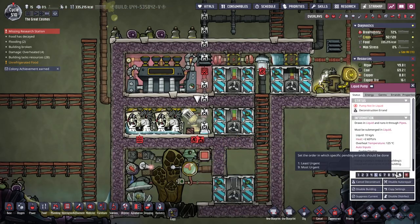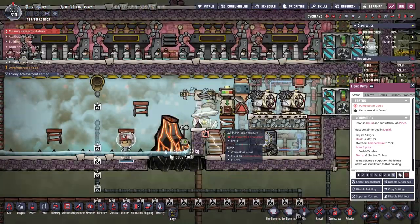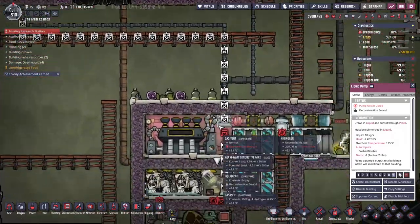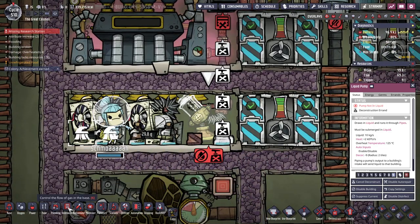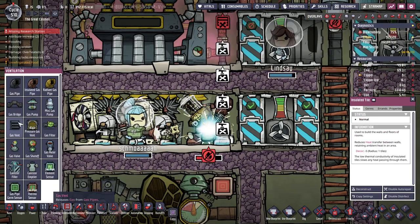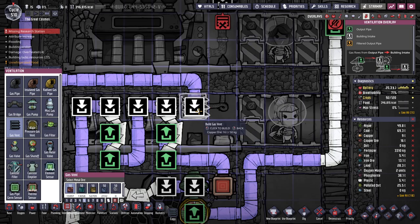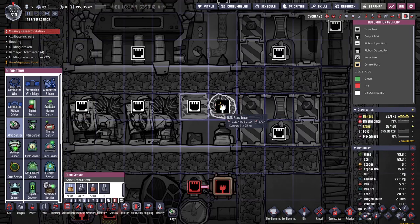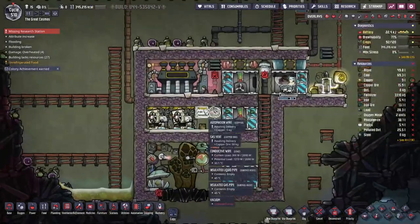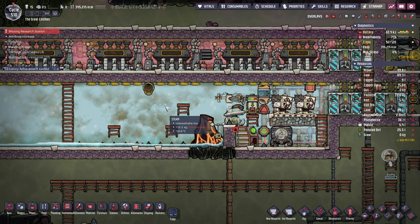And we're gonna need some automation, which I need to get the liquid pump out of the way first. Please decon this so I can plan the rest. Fantastic. Alright. We're going to need an atmos sensor and only output until we're at like a hundred kilograms or so.